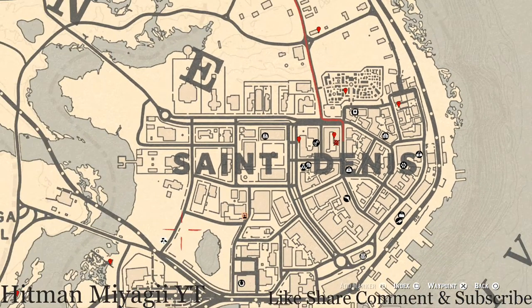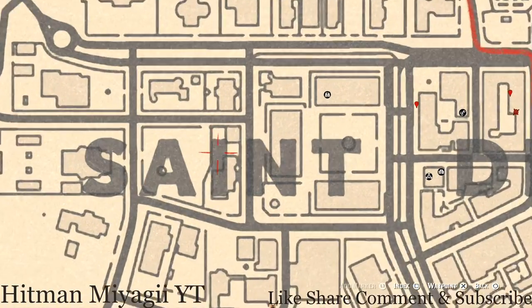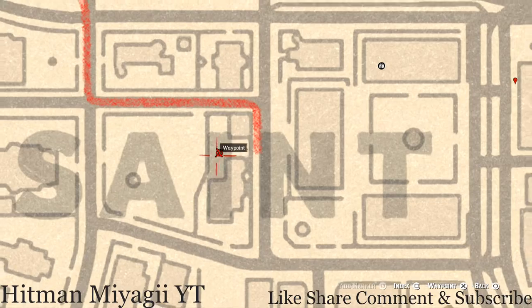The next item is right on this table — there's a white table, and on that table there's a chess board. On the chess board you guys will get an Ivory Hairpin family heirloom. Go grab that.